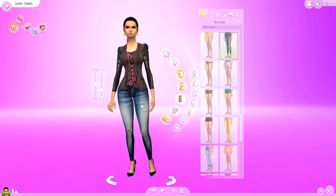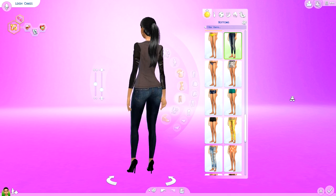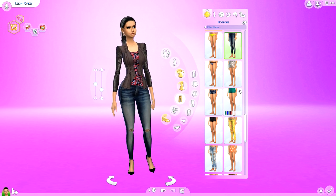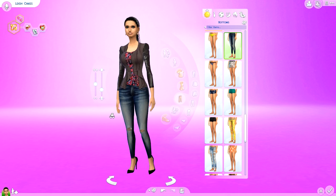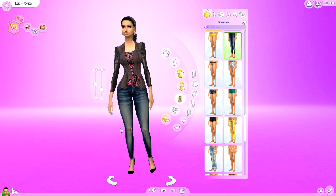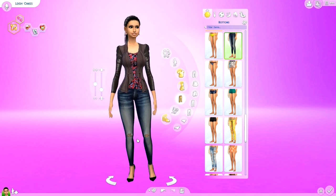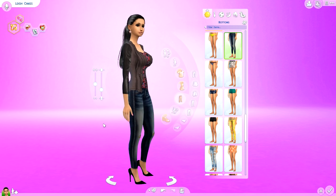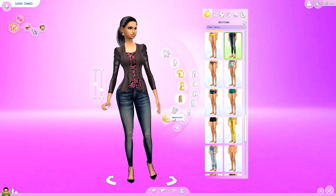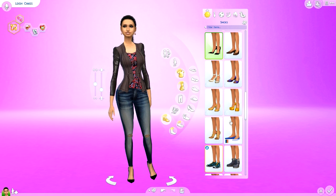Moving into clothes — I'm really obsessing over jeans, ripped jeans specifically. In real life I love a good pair of skinnies and these are no exception. They cut right below the ankle, accentuate the butt, hug the curves perfectly, and have little rips at the knees. I love the fine details, like the uneven rips, the pockets, the seams, and the stitching — it's gorgeous.